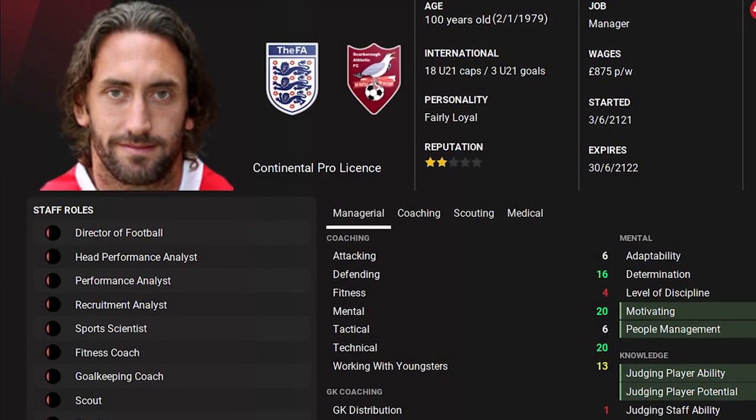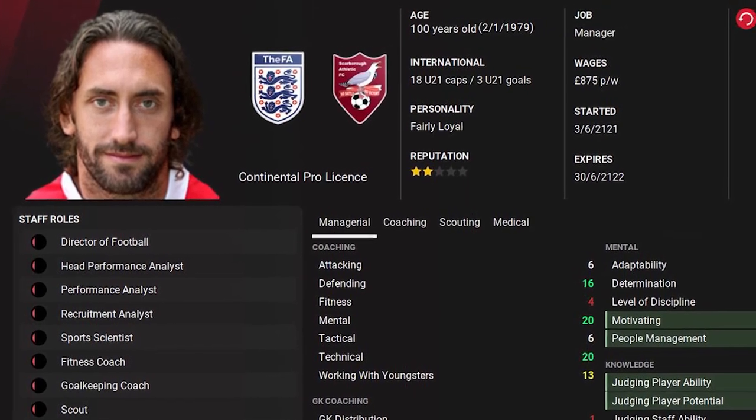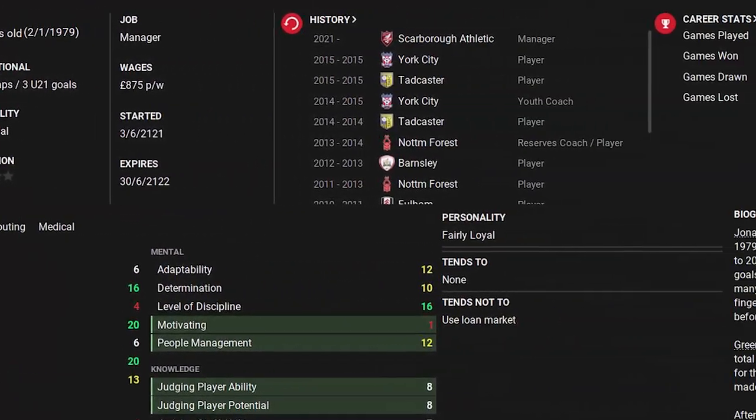Ashley Cole did finally retire. But Jonathan Greenan — born in 1979, now aged 142 — has been manager of Scarborough Athletic for 100 years.